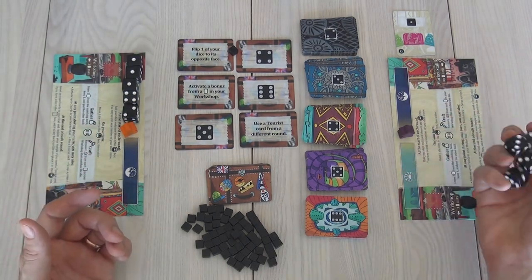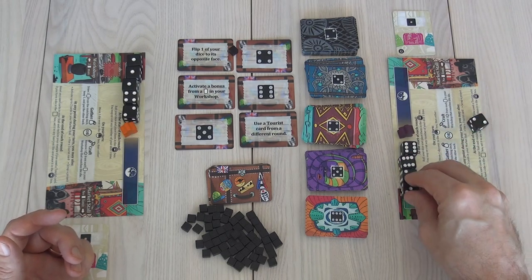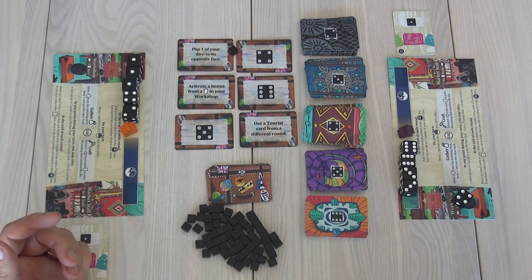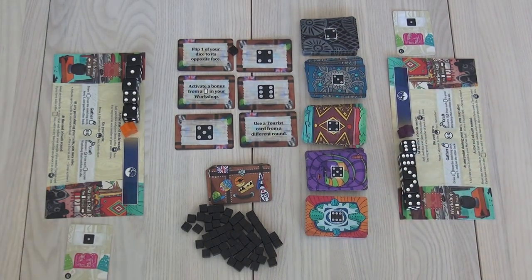While I was doing that, Jen was doing hers — everybody does this simultaneously. Jen's got a couple of sixes, she'll live with those. A couple of threes. Let's go on ahead and re-roll this to either get a three or a six, hopefully. Or a four, which could dovetail with that. Okay, so we're done rolling. Now we are ready to start playing.